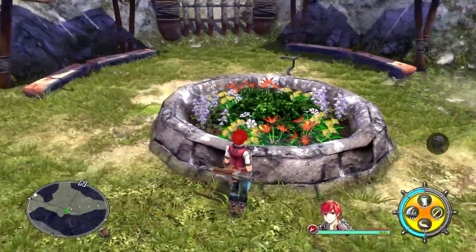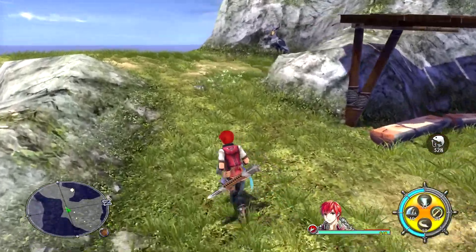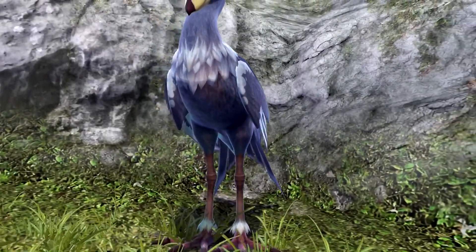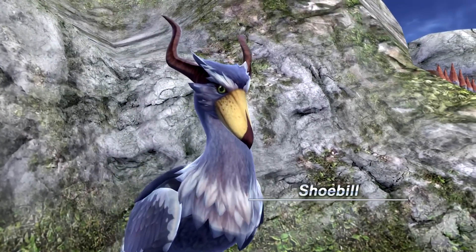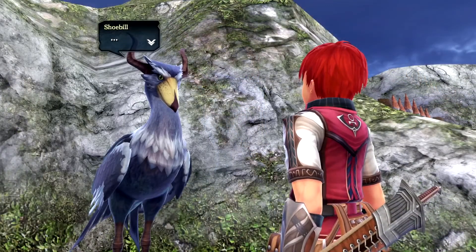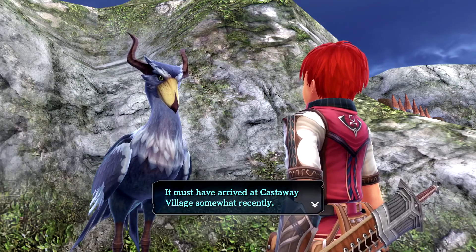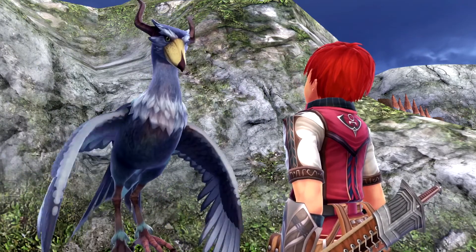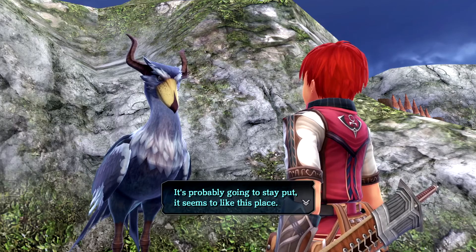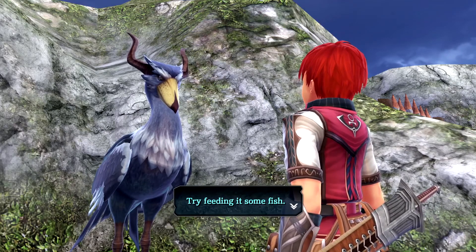Too bad we can't plant things ourselves in the plant bed. What's that? A shoebill! A fine shoebill stork stares intently at us - it must have arrived at Castaway Village recently. It seems to like this place and will stay put. Maybe it's hungry - try feeding it some fish.